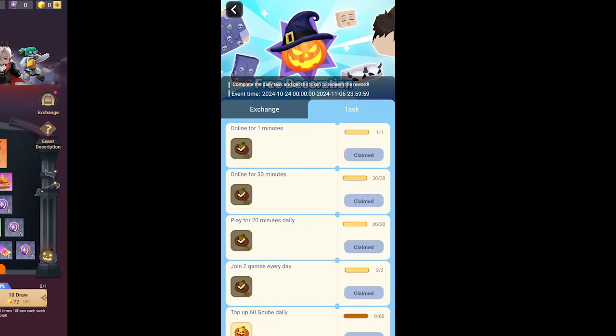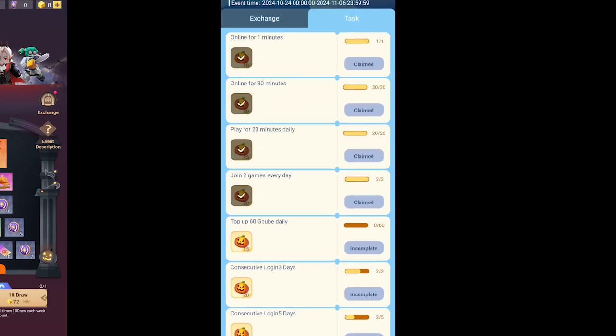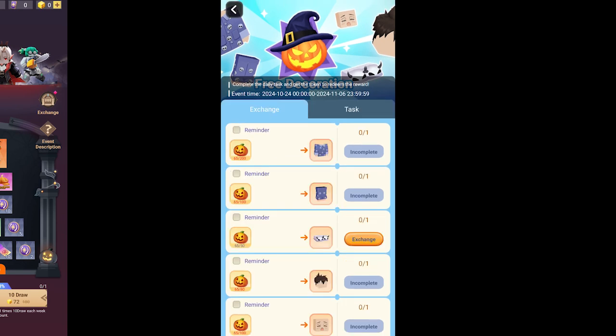You can complete these daily tasks to get your token. Exchange it to get your free item.